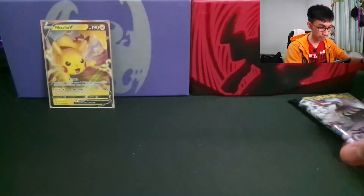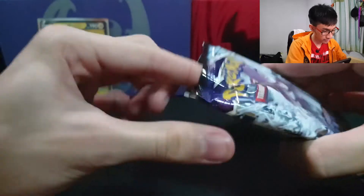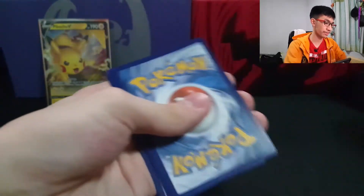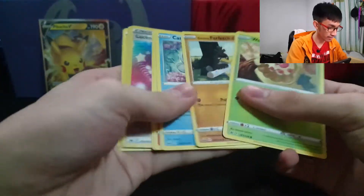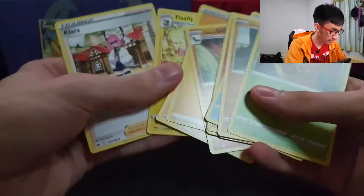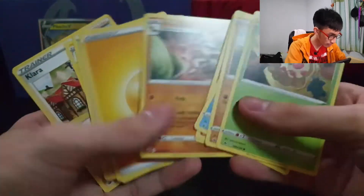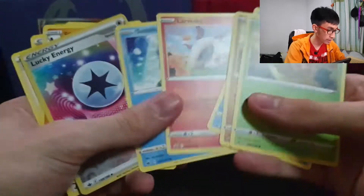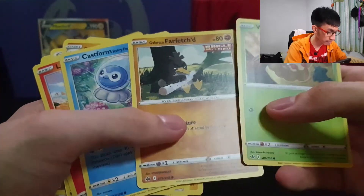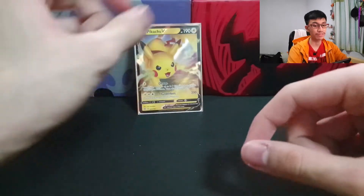And finally, Chilling Reign. It's another green pack — alright, screwing it, I'm not expecting anything out of this. Lucky Energy, Galarian Sirfetch'd — this is not a lot of interesting stuff. Well, at least we got the Pikachu V out of here. Sobble, Rapid Strike scroll, Castform Rainy Form, Galarian Farfetch'd, Weedle. Alright, you know what, it's fine — I'll take the Pikachu V.